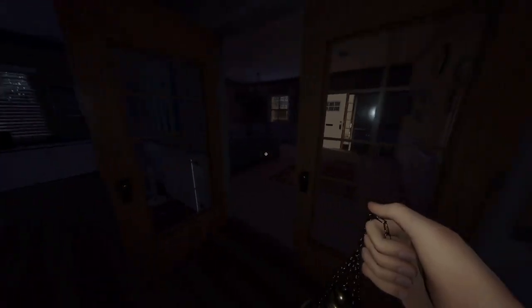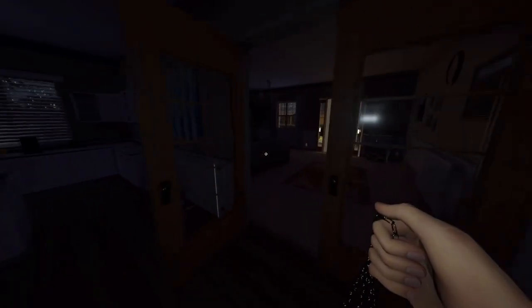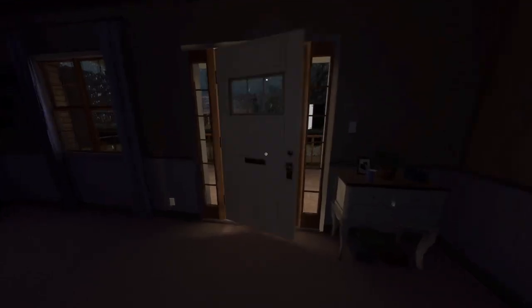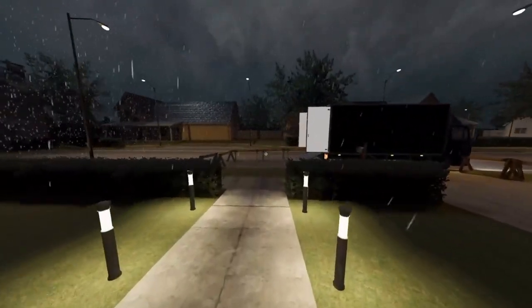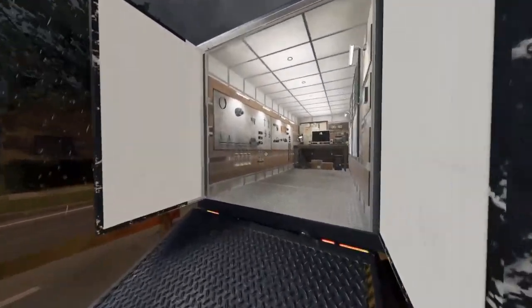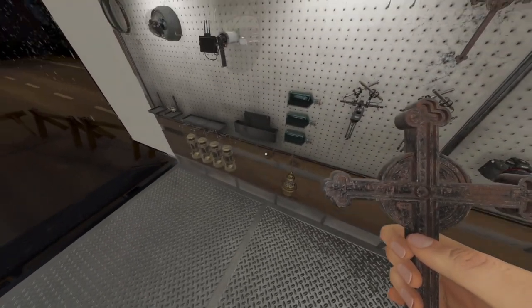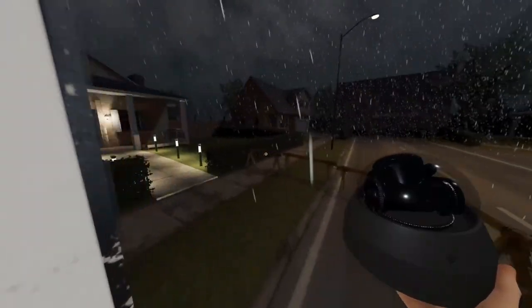Oh, it's an Obake — I already know what it is. Let's fix the motion sensor, drop that, drop that. That's quick. Let's go grab a crucifix — I think it started in the back left room. We need a motion sensor too, okay, but I can put this out.